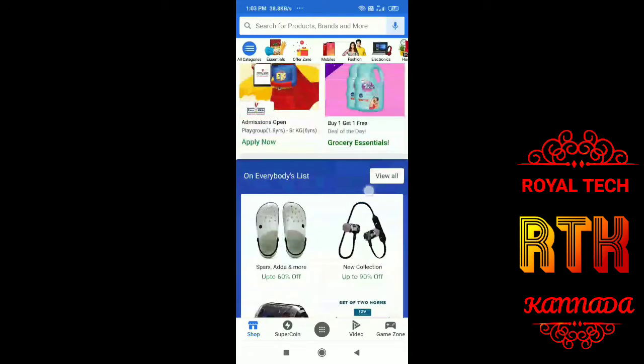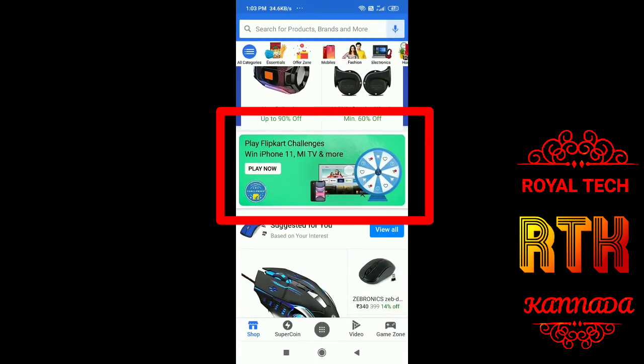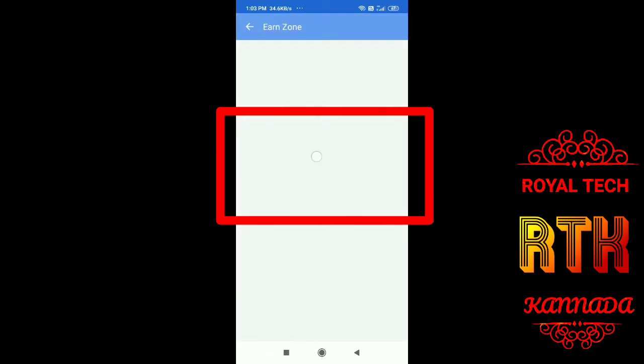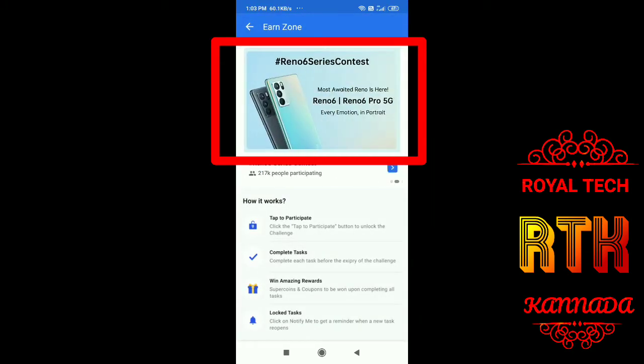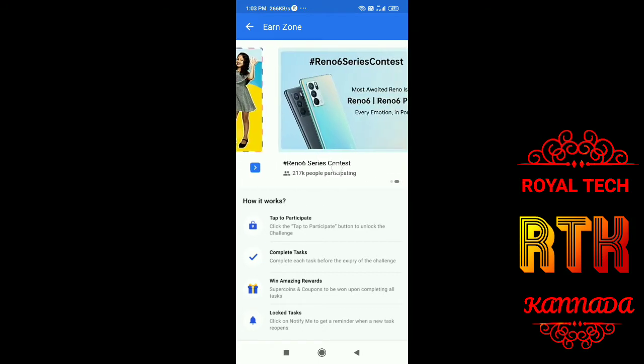First, you can open it. If you want to scroll, click the button. Click the banner. If you want to select the second banner or select the menu, you can also select the menu.